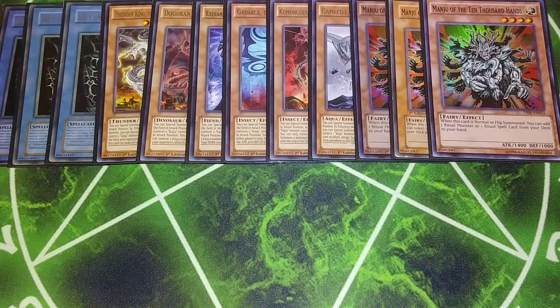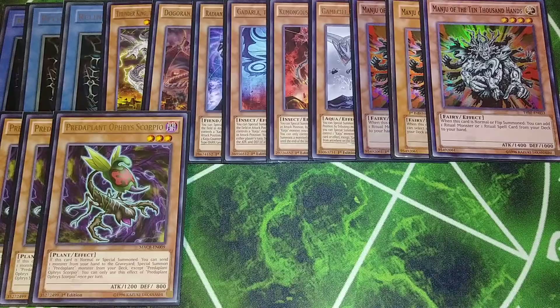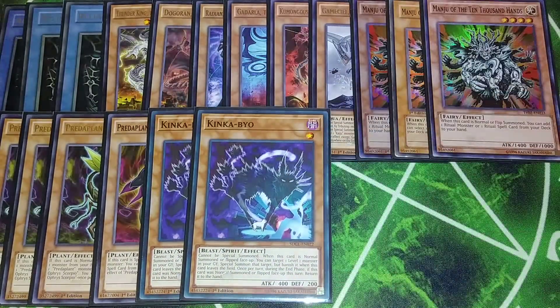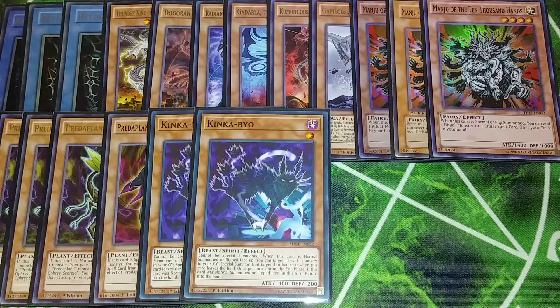Then we play three copies of Predaplant Scorpio. Thank goodness this did not get hit on the ban list. Basically what this card does is if it's normal or special summoned, you can send a monster from your hand to the graveyard to special summon a Predaplant monster from your deck, which is always going to be our Darling Cobra. Darling Cobra, if it's special summoned, lets you add a Polymerization or Fusion card from your deck to your hand — either Relinquished Fusion or Instant Fusion, which is really good. Then we play two copies of Kinkaboya. When it's normal summoned, you target a level one monster in your graveyard and special summon it, but banish it when it leaves the field. You can use that as Link material to go into Relinquished Anima or Verde Anaconda — this card is like a one-card Verde Anaconda.